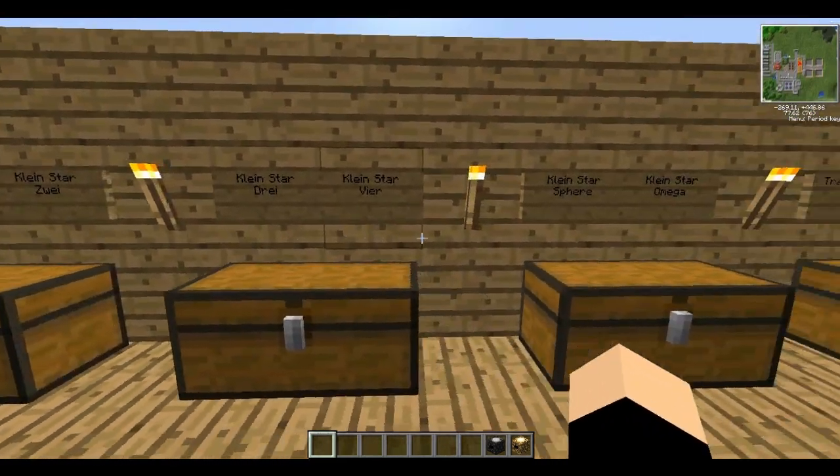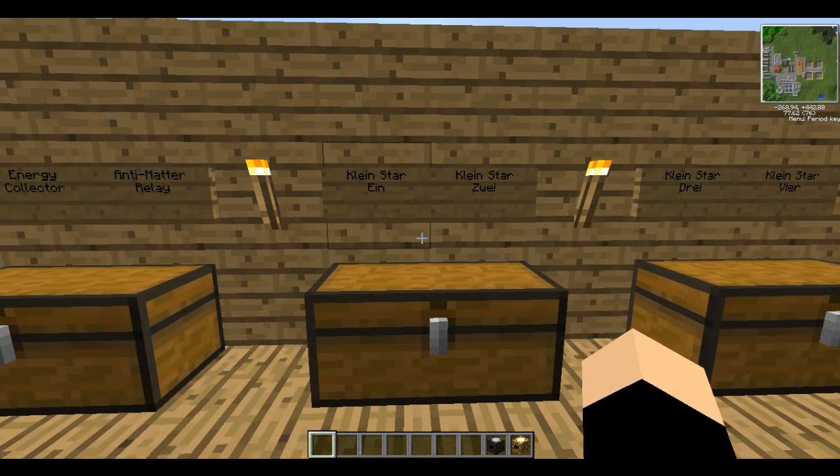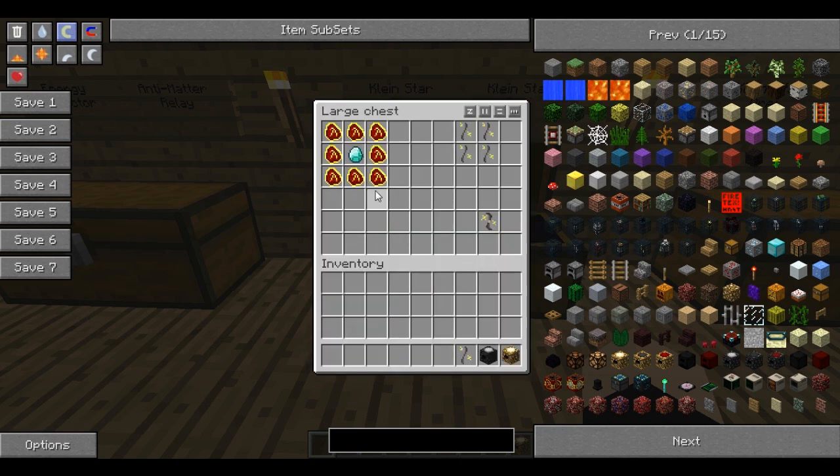Next I'm going to show you how to make a Kleinstar. These three chests here contain every upgrade for the Kleinstar, and it's not necessarily the best thing to do to make them all at once. To make a Kleinstar Iron, which is the very first one, you'll need some Mobius Fuel - that's alchemical coal with your philosopher's stone. To get alchemical coal it's just coal in your philosopher's stone. You'll need 8 of that and a diamond.